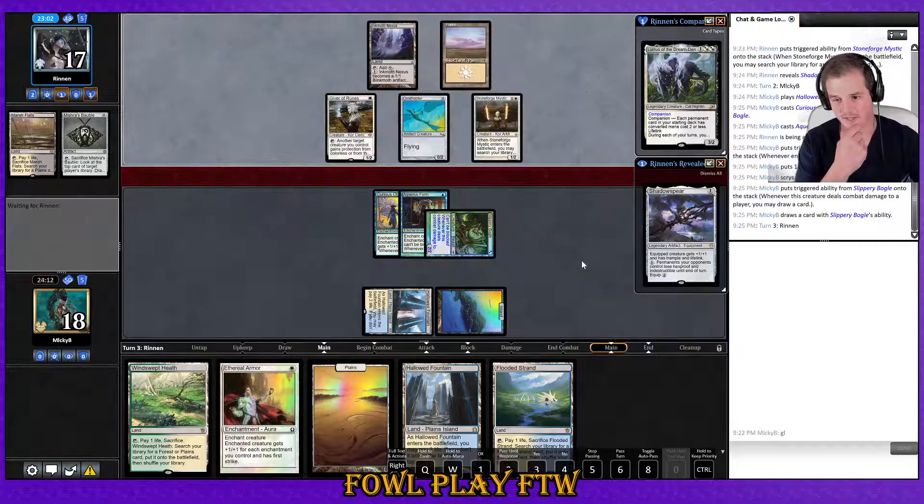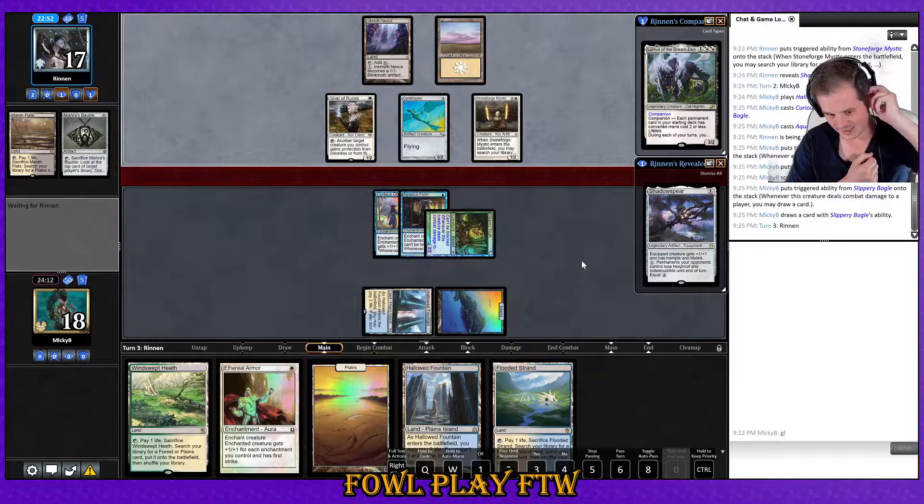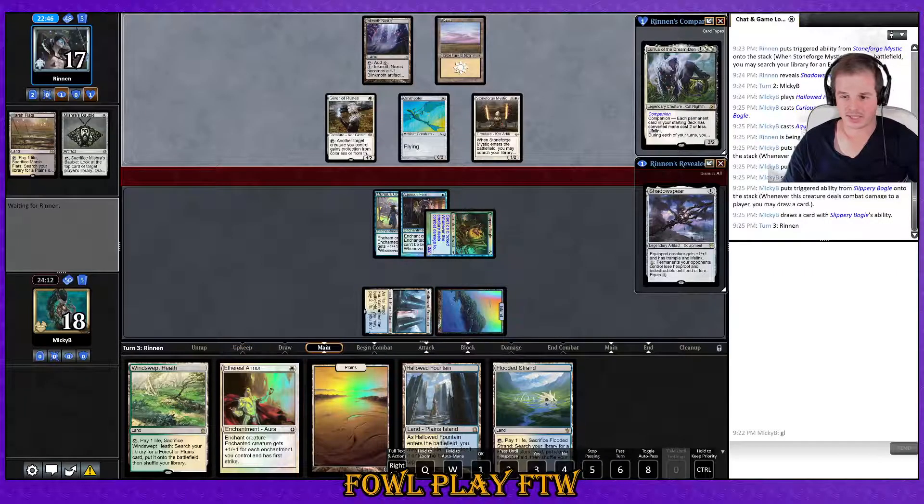We do not need any more mana. We find more mana anyway — we kept a three-land hand and we've drawn two more lands, so four lands total. We drew an extra card with Curious Obsession — that's why I'm getting mixed up.